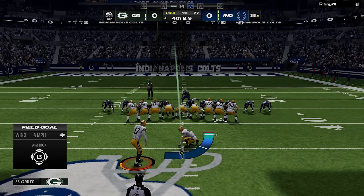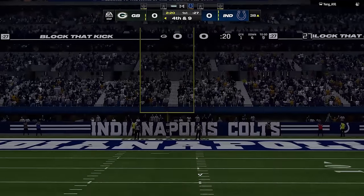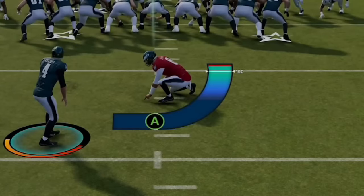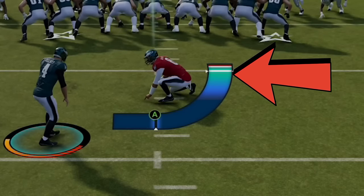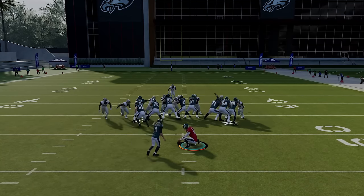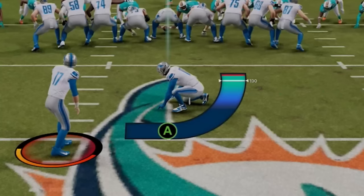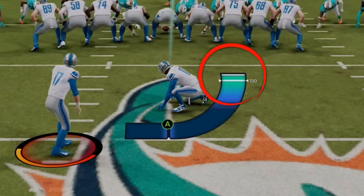Offense is all about scoring points, so for my first tip I'm going to start with special teams, as there are multiple advantages to kicking field goals that not everyone is aware of. Here's a trick for better distance on long field goal attempts: you obviously want to let the kick meter fill to the top for max power, but for max distance you also have to change the trajectory of the kick by pulling the left stick down towards you.